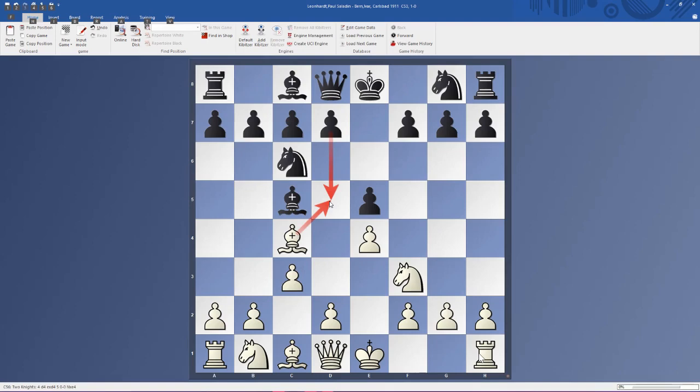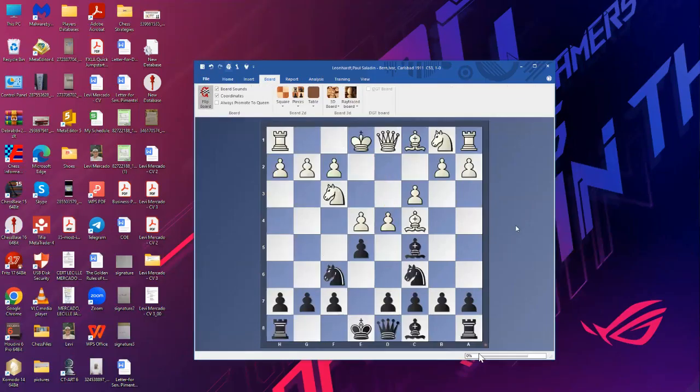With Nf6 we're counter-attacking e4 right away and developing pieces. If White plays d4 and captures, there's an e-file that opens — if you can castle early, much better. White will also castle early, so you try to race: who can castle first and make attacking moves in the middle? Let's split the board so you can compute easily — what will you play if you're Black after d4?